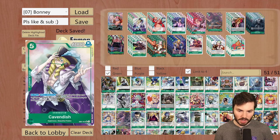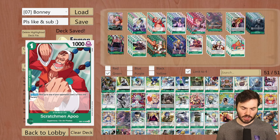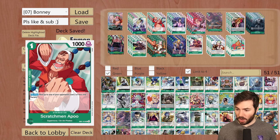Cavendish feeds into that and is definitely a strong card from EB01 — if you haven't gotten your copies for Bonnie, definitely make sure to get it. Then we're running four of Scratchman Apoo, a 2k counter Supernova from EB01. It's an on-play: rest up to one of your opponent's cost 2 or less characters. You're not really going to use the effect much — the main value is that it's a 2k counter searchable with your Bonnie 1-cost searcher.